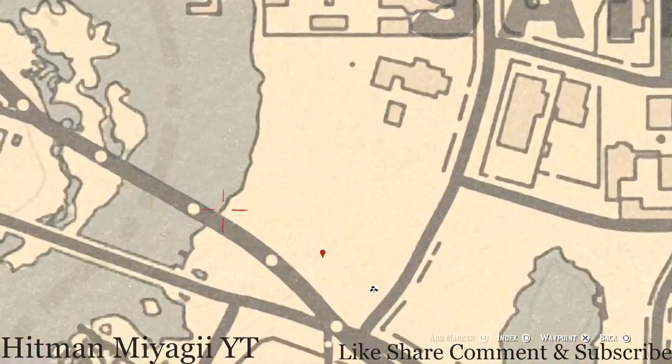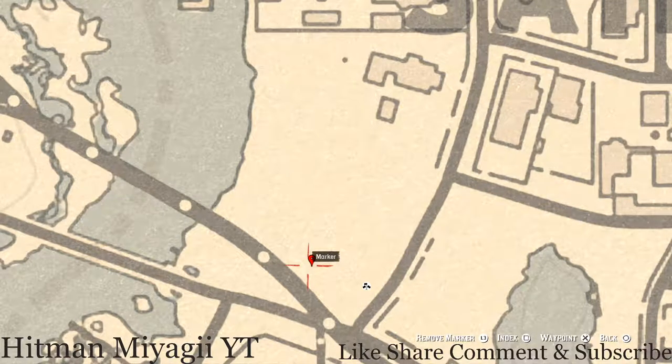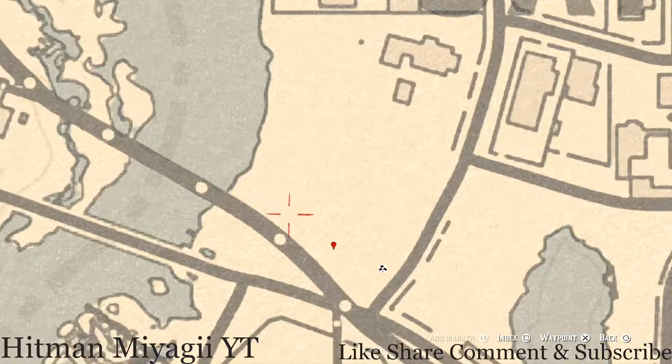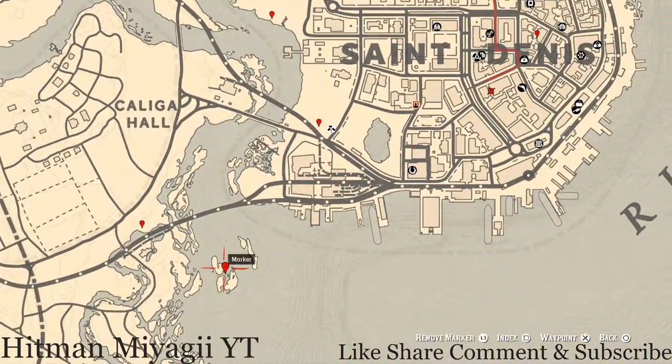Over at this next marker in this little landfill area, come over here with your metal detector — right about here in this area. Pull out your metal detector and you'll get another family heirloom: a Carved Wooden Hairpin, in a pile of trash right here in this landfill area.